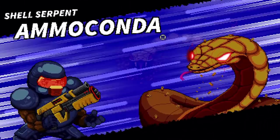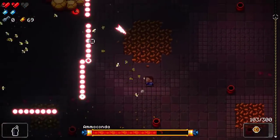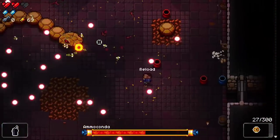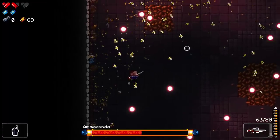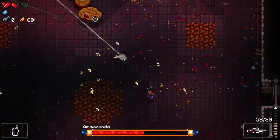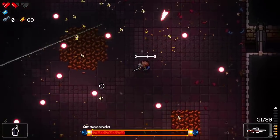The boss fight on floor 2 begins. I open with the beehive — the bees are great because you don't need to aim. I take a hit when I accidentally switch guns mid-dodge. The boss has a second phase. I take another hit. I consider using the ammo drop in the middle of the fight for the bee gun — which feels risky, but I go for it anyway.